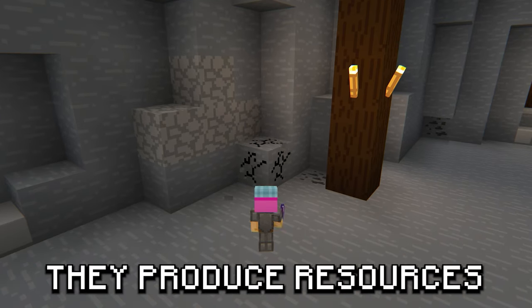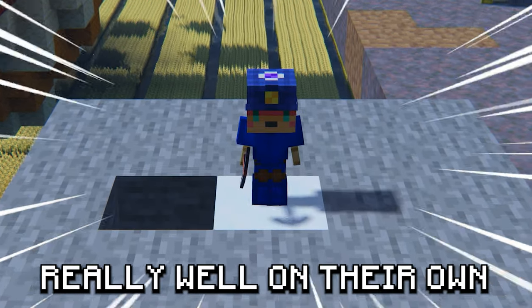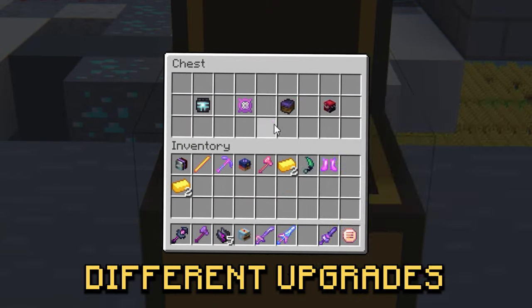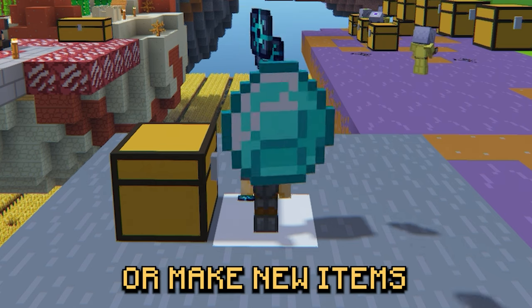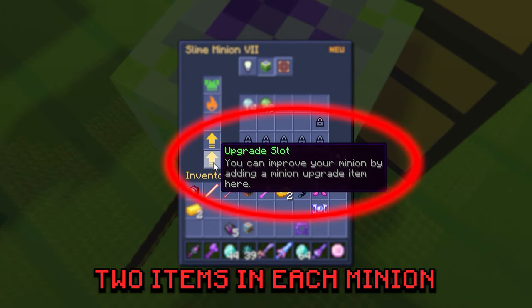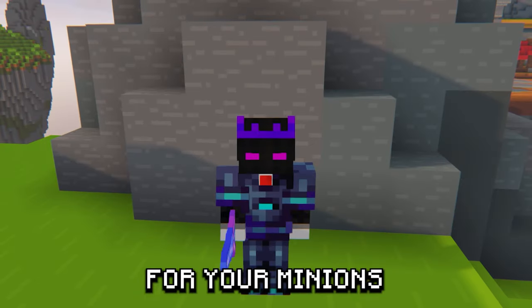This is a minion. They produce resources on your island with no breaks and zero pay. While they work really well on their own, you can give them different upgrades that allow them to work faster or make new items. But you can only add two items in each minion. So in this video, we'll be finding the best upgrades for your minions.